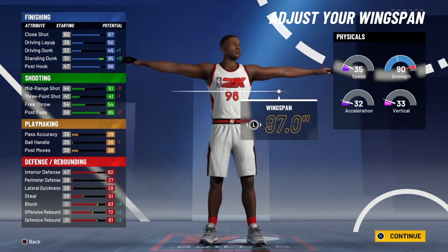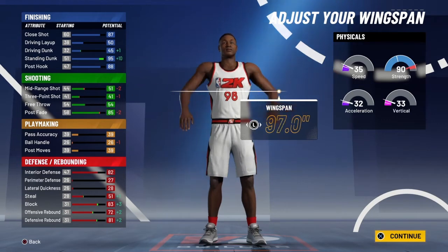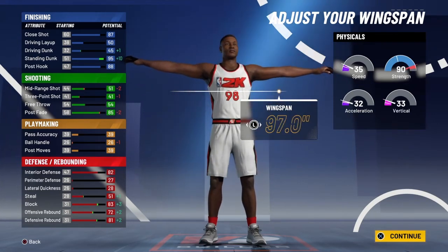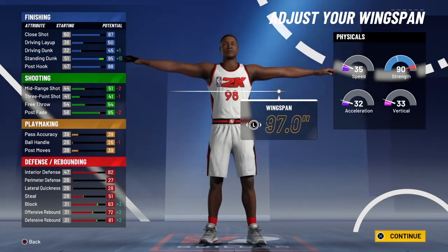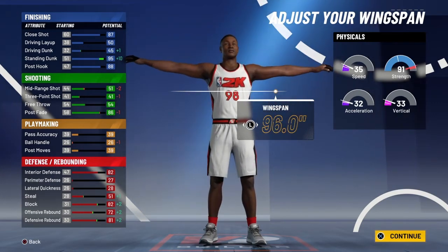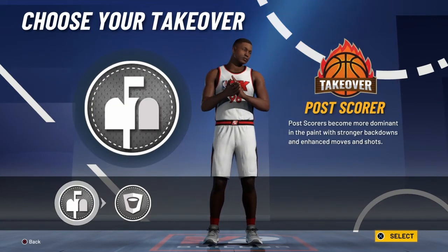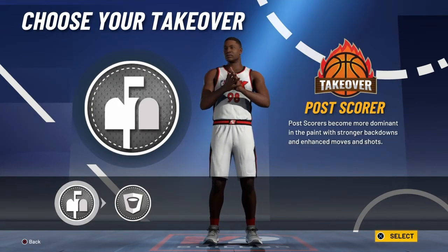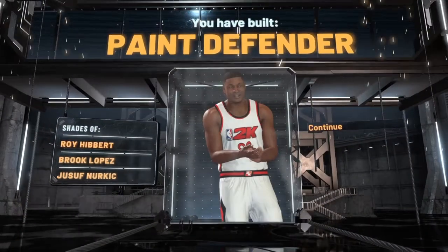Max out your wingspan so your standing dunk goes up to 95. You could also go 96 on the wingspan just so you get an extra plus one on your strength. For takeover, you got to choose between post scorer takeover and rim protector takeover — we're gonna go with post scorer. And that's your Paint Defender.